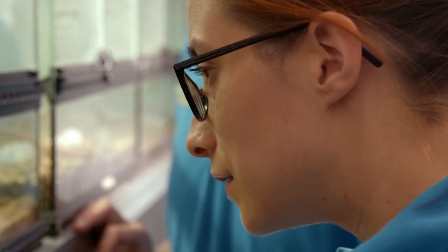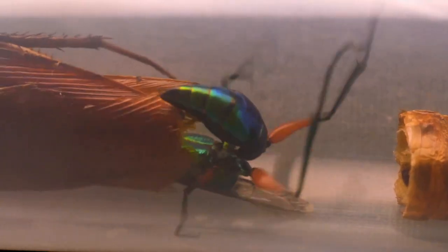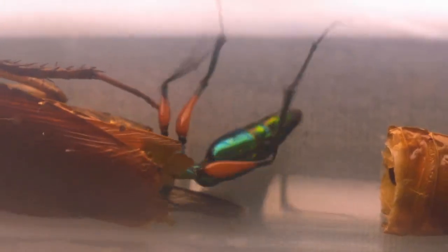At 3:10 p.m., jewel wasp Ripley's child is born, weighing a healthy 0.7 grams. Out of Carl's abdomen comes a full adult wasp — alien style.